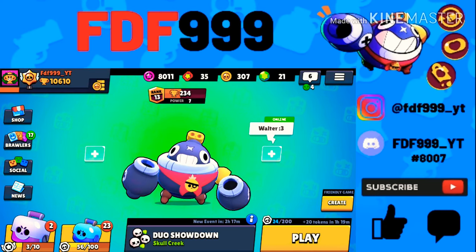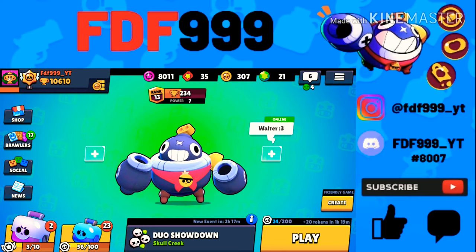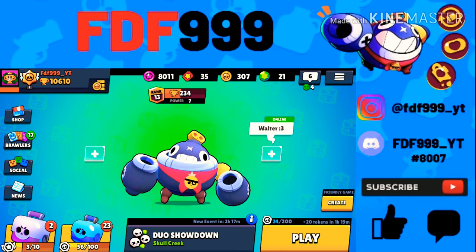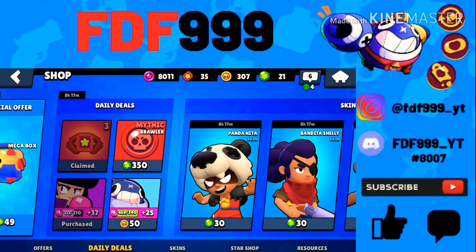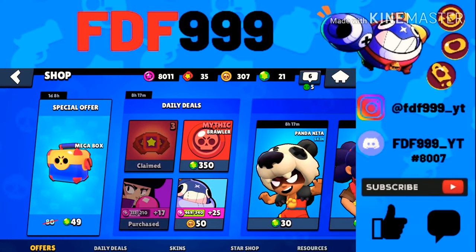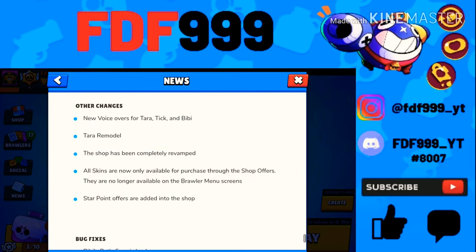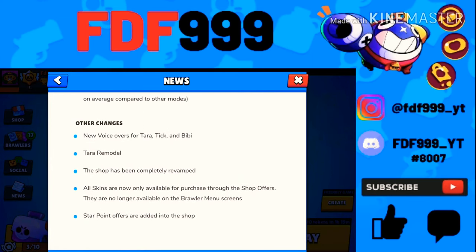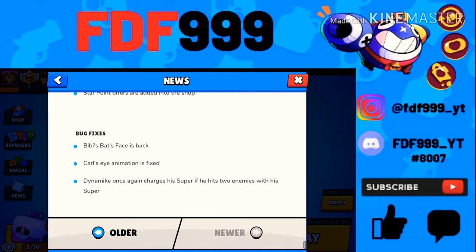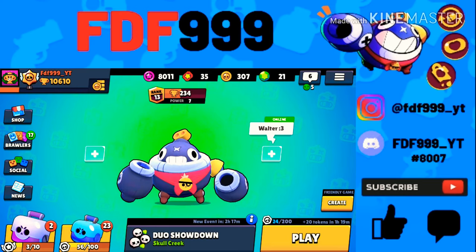The shop got completely revamped. I think it looks very nice — I was really impressed with what they did. Skins are now only available through purchase in the shop, not accessible from brawler menus. Star Points offers have also been added to the shop, and there are a couple of bug fixes.